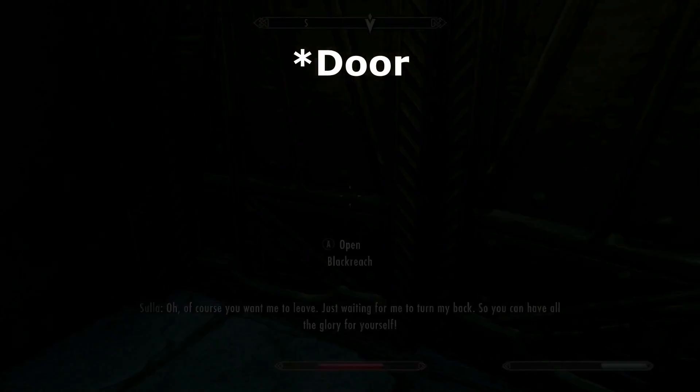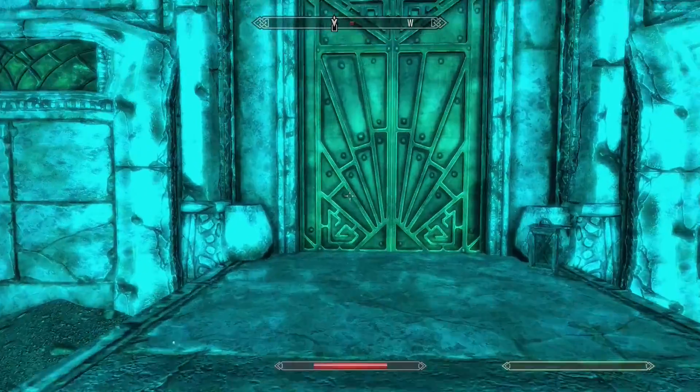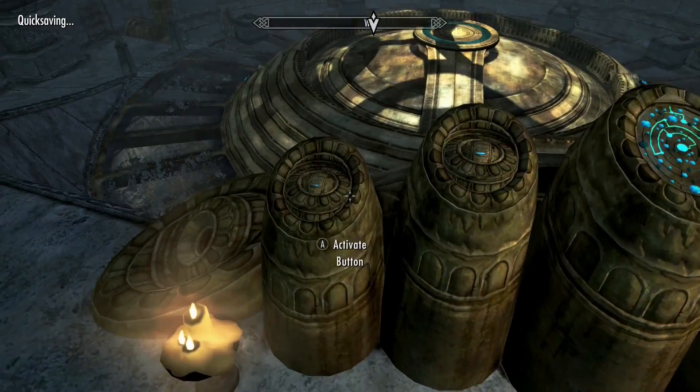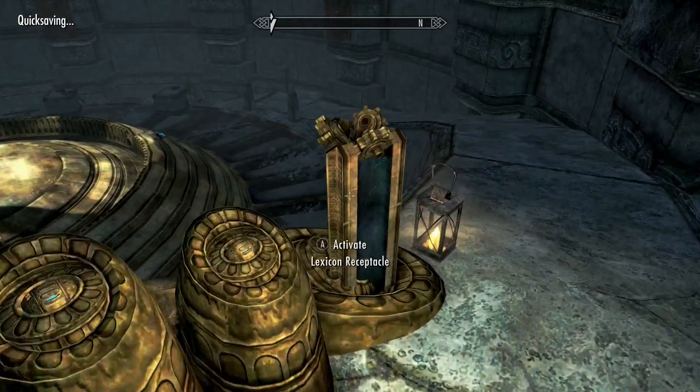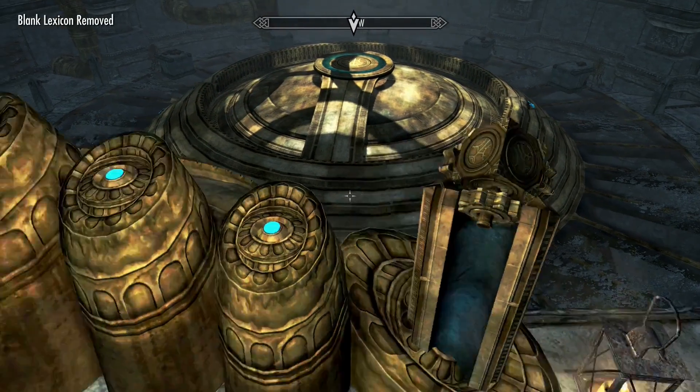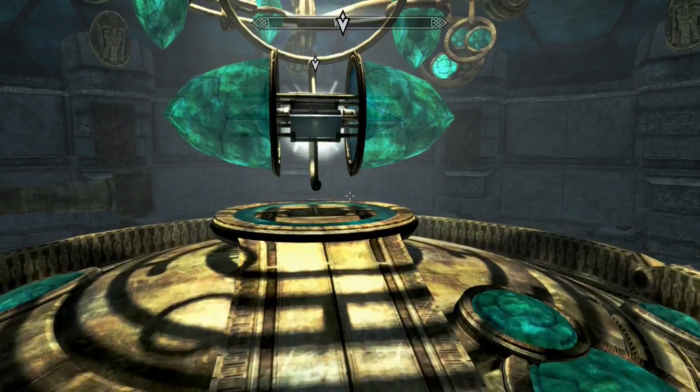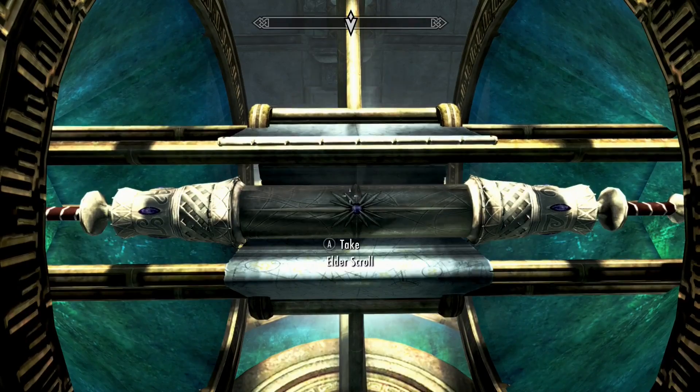Blackreach was pretty calm. I looted Sinderion's house for extra ingredients and made my way to the room holding the Elder Scroll. It took about 10 minutes to figure out the puzzle — with help from Discord buddies — but I eventually got it open and grabbed the scroll.